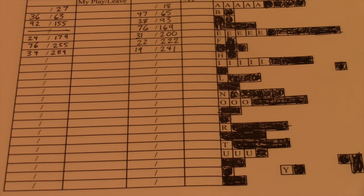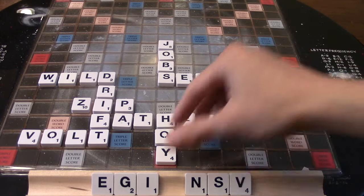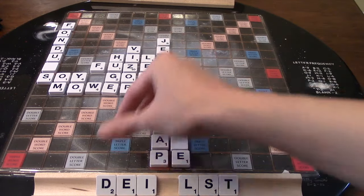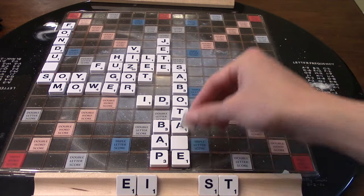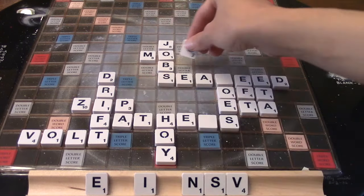Fifth, watch the scoreboard. When you are ahead, you should usually look to make plays that reduce bingo lines and focus on scoring points consistently. When behind, you want to take more chances and try to drop bingos and very high scoring plays in hopes of catching your opponent.